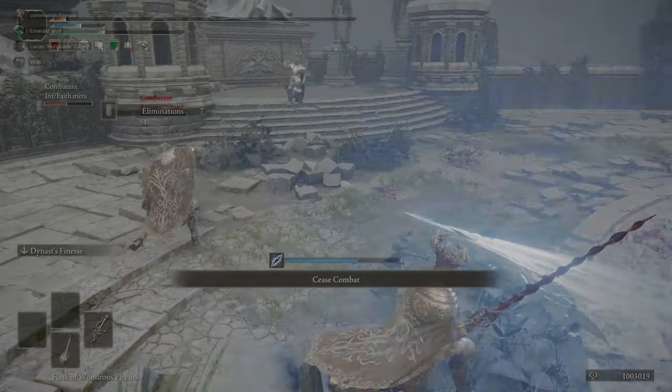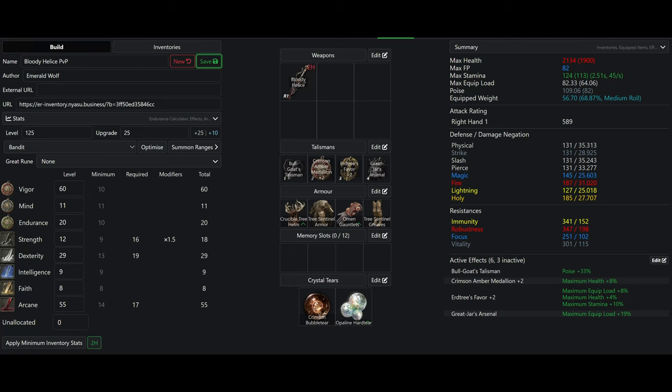For my build, I of course have 60 Vigor, as that is the bigger soft cap. I have 20 endurance to get to 109 poise without fat rolling. I have 12 strength and 29 dexterity to provide optimal scaling for the Bloody Helis. 75 arcane is not reaching any soft caps, but it does provide optimal damage for the Bloody Helis. I tested this using Slugbot, which you can find in a write-up on how to use it in the build guide document in the description.